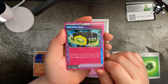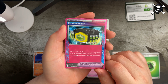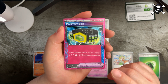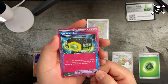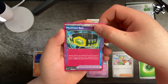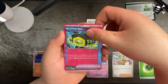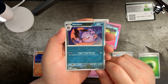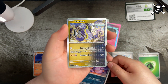I believe the first ACE SPEC we got was Hero's Cape, and now this is our second one — Maximum Belt. I would also love to pull the Master Ball, since I have the original Master Ball ACE SPEC and would love the new one too. That looks really pretty — I do like the newer look of the ACE SPEC cards more than the originals. We also got reverse holo Haunter, and our rare is Maridoon regular holo.